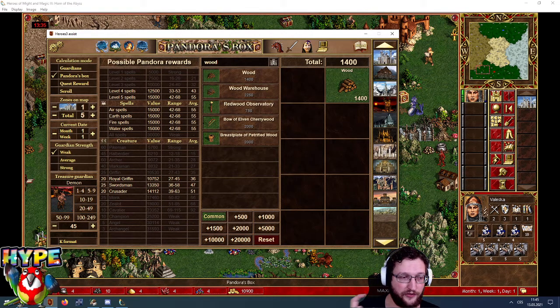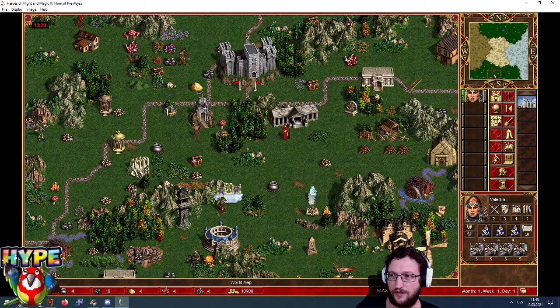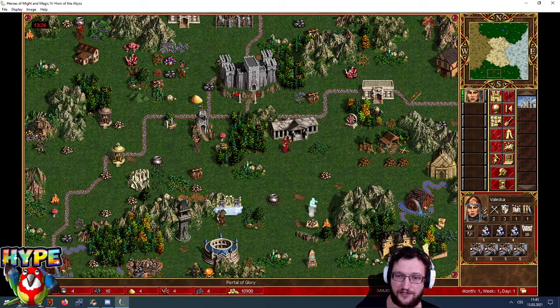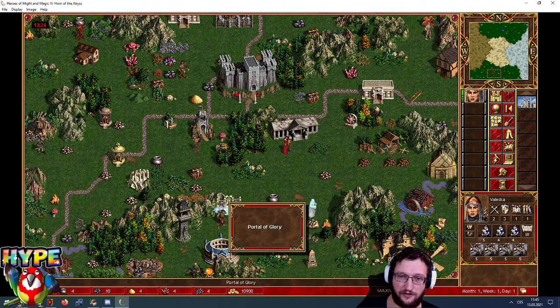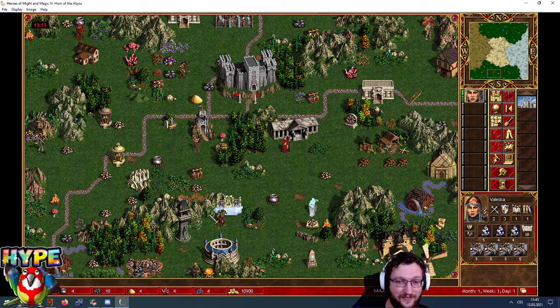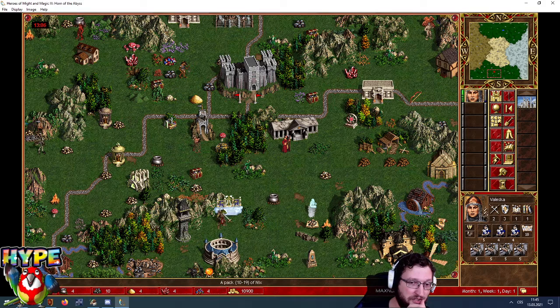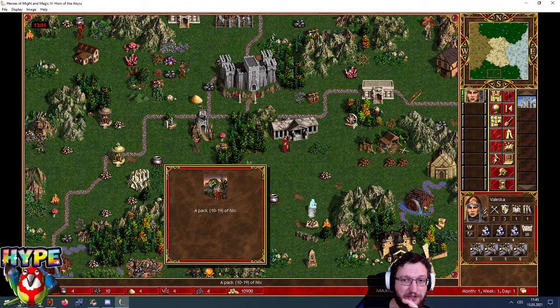How can you find this out? What do you need to look for? Here on this map, I have a Portal of Glory. You will probably see it day one, and you will see — okay, it's a pack of Nyxes. So I know that one-zone Nyxes on Portal of Glory cannot be a discard, it just cannot be. So immediately I know there are at minimum two zones, could be three. It tells me this guard is much more difficult.